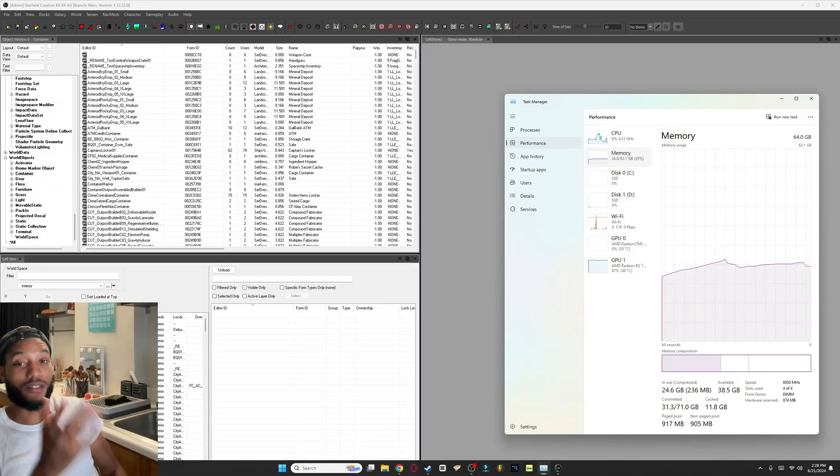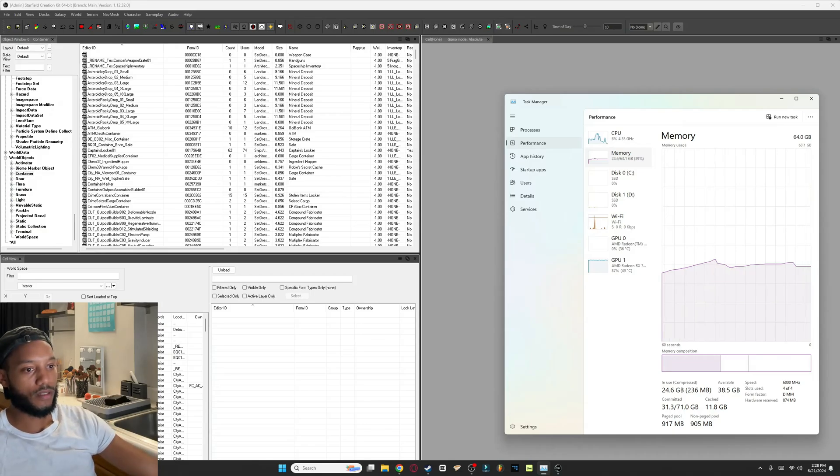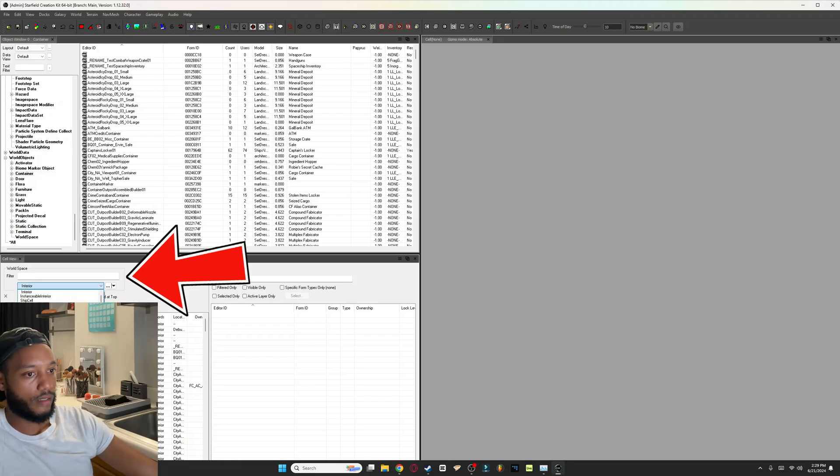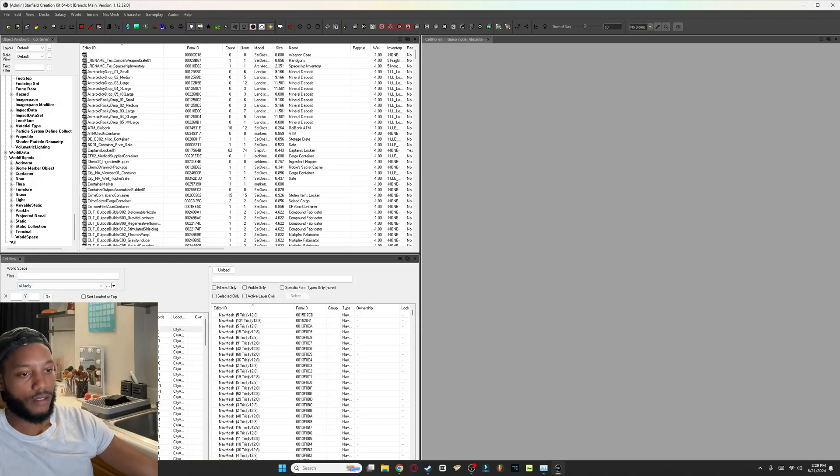We now have 24 gigs in use and we'll see where it goes when I load up an area of the map. In the Cell View, this is where you can load in areas of maps — you can literally load sections of the map. For example, going to Akila City: click Interior, scroll down to Akila, and you'll see options like Cidonia, Mars, and others. There are plenty of sections including temples and more.